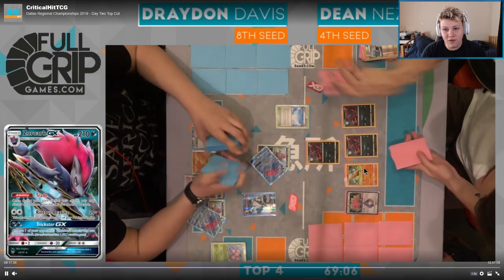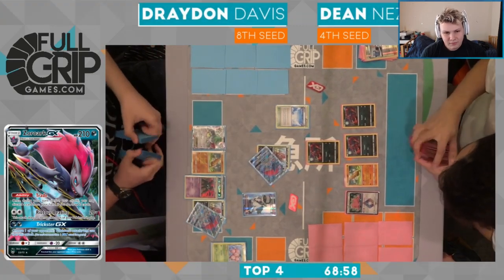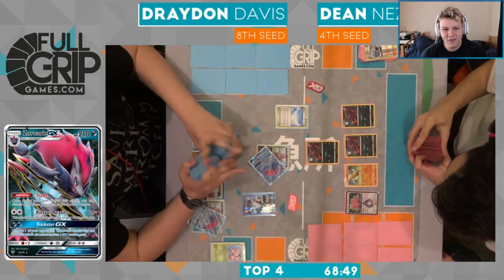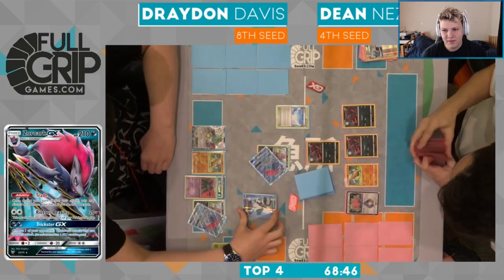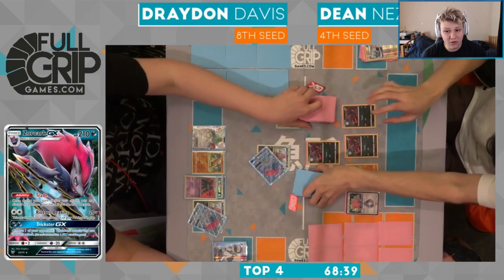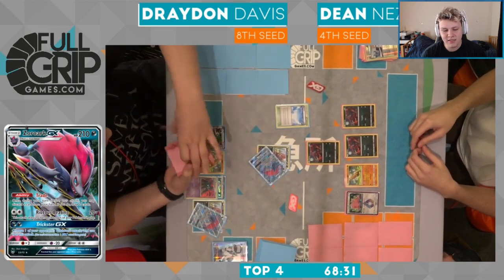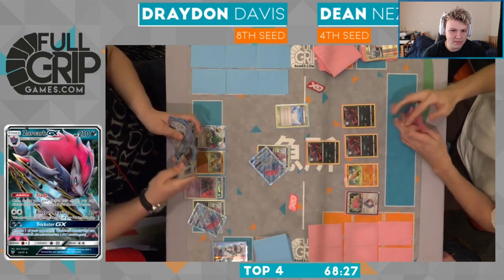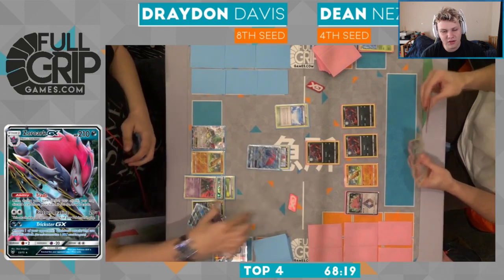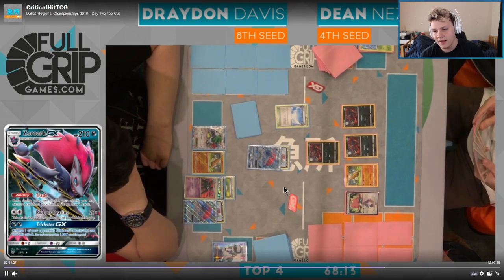Shut Dean off from abilities — as well as get another Zorua in play. I definitely would have liked to have seen that from Drayden: Choice Band on the Garb, Zorua on the bench. Definitely don't like not benching the Zorua, definitely don't like not putting the Choice Band on the Garb. Turn two ability lock — Garb is so good when you're ahead. Sure he doesn't have the DCE yet, but there's the N here from Drayden. He has access to tools again — now he's putting Float Stone on unnecessarily, making himself dig for another tool.